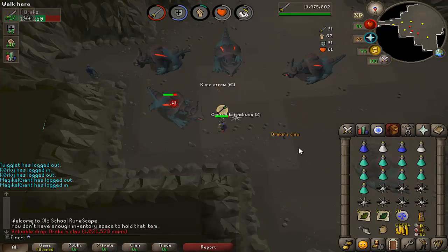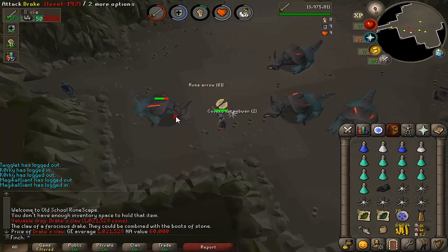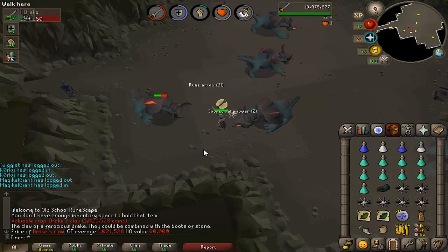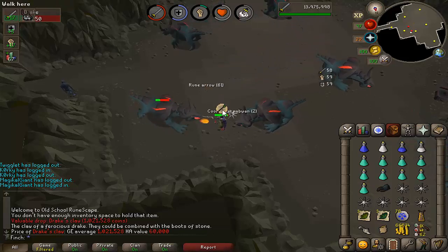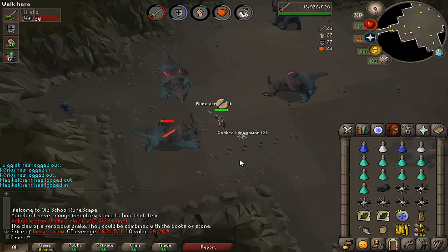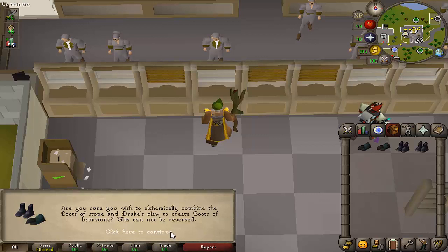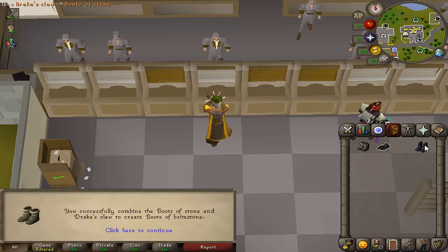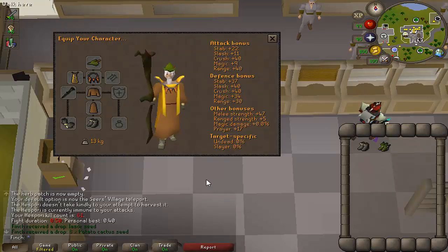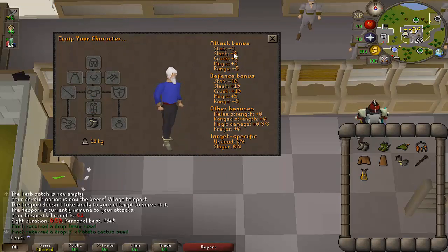Well, that's unfortunate — another drake's claw. I actually didn't look at what the stats for the brimstone boots were like. I don't think they're going to be particularly useful for me. I think the only thing they're considered best in slot for is stab attack, so that's going to be a very niche use case if they have any use at all. Unfortunate to get another pair. I just need to use the drake's claw on one of these boots of stone and that should create the boots of brimstone — so I'll have two of those for the bank now. Actually goes pretty well with this fashion scape, but the only thing to note about these is the stab bonus.